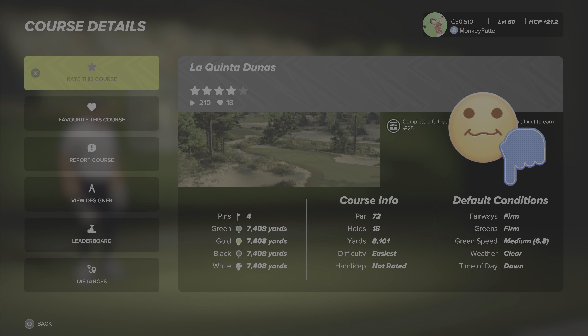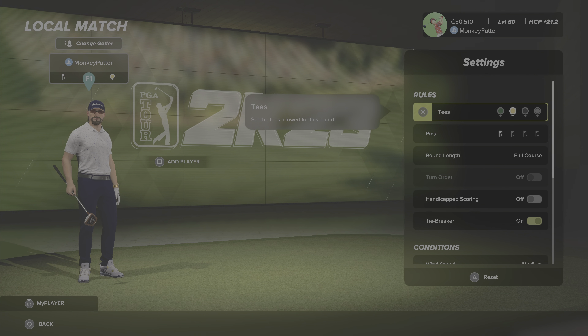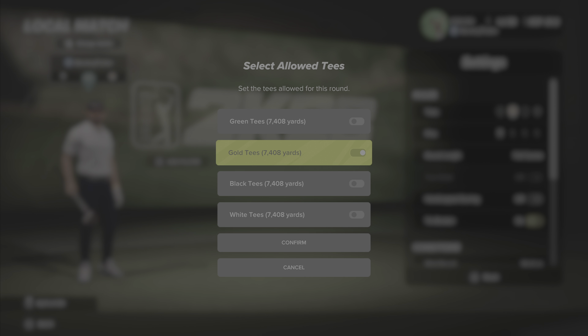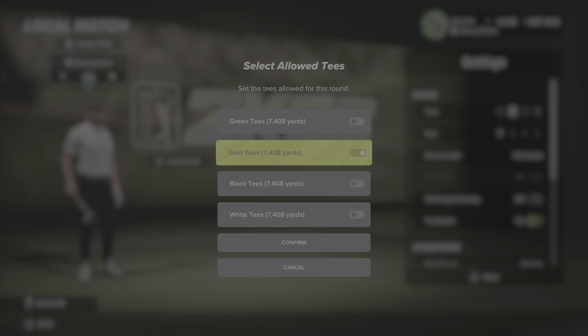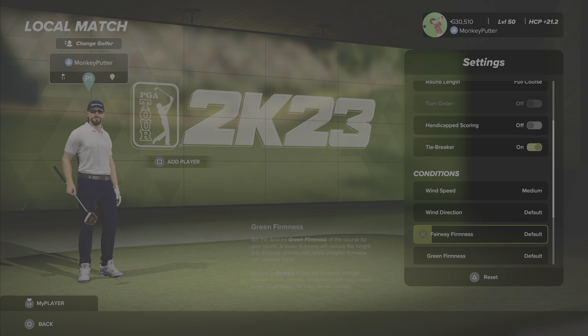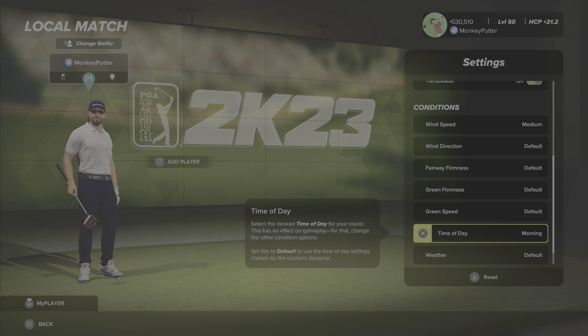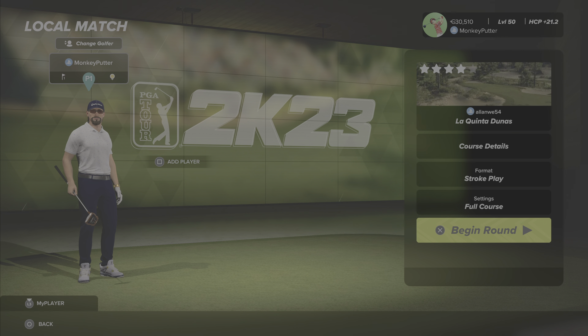The course defaults are firm fairways, firm greens. Green speed is medium, weather is clear, and time of day is dawn. For my course setup, I've chosen the gold tees - the distance is the same for all four tee sets, but I've never played the course before so I'll take a gamble. I've set wind speed to medium and time of day to morning, leaving everything else on default. Let's head to the first tee and get this round underway.